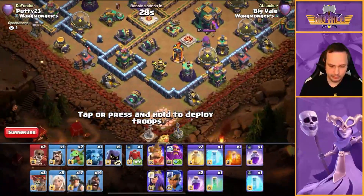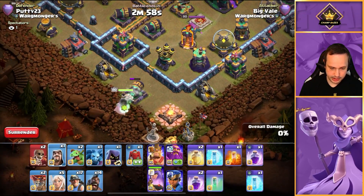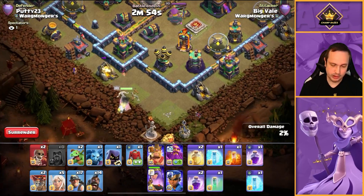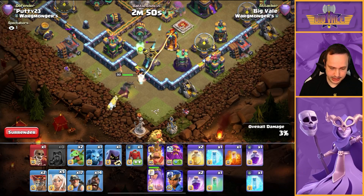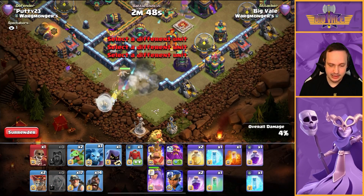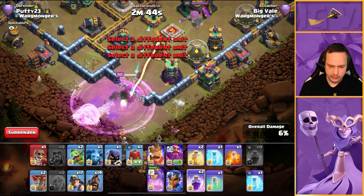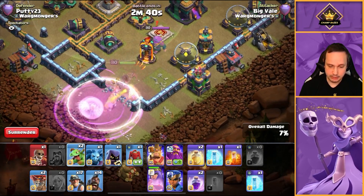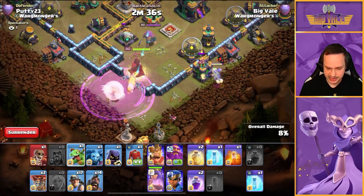Okay, we're in. So the Queen goes there. Let's drop a Wizard on this — the Queen shot it anyway. Super Wall Breaker in and we can get our Healers in. Healers down and we're pushing in now. We're going to need a Rage spell here and yeah, an Invis — definitely an Invis. Alright, the Single's going to go down. Can we get this King dealt with under the Rage? Let's get the Headhunter down.